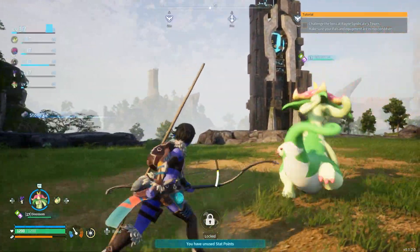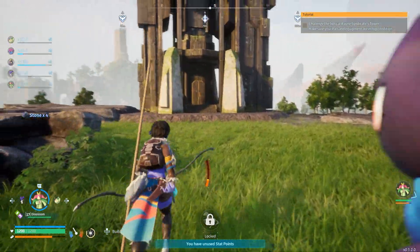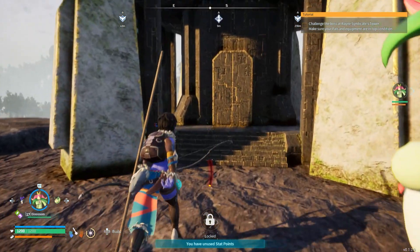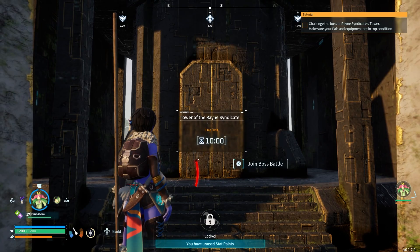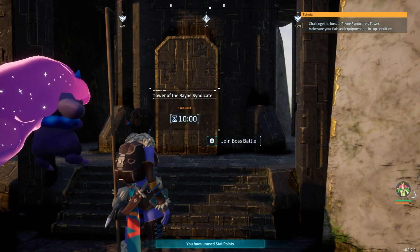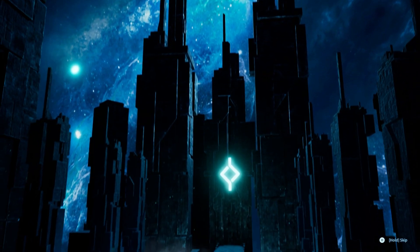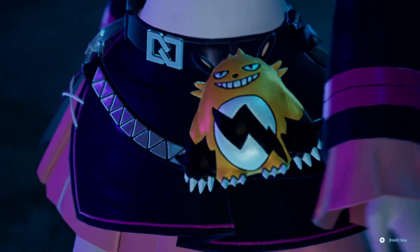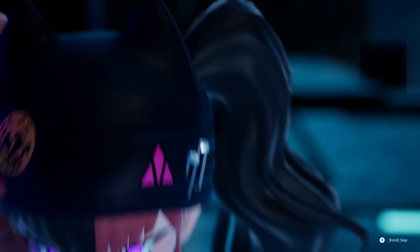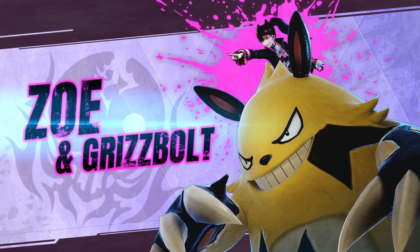So what is the deal with this tower? There's more smoke over there — is this like a syndicate den? That's what the guys are called, right — syndicate? What is 'join boss battle'? Ooh, there's a boss fight here! I mean, we can at least check it out. If I die I'll lose all my stuff — ah, forget it. Ooh, we got a little cinematic. Oh, is this like a syndicate boss? She's cute. Oh she's got the big yellow dude — she's gonna have a minigun! Zoe and Grizzbolt.